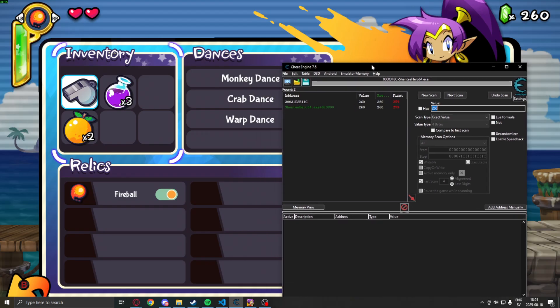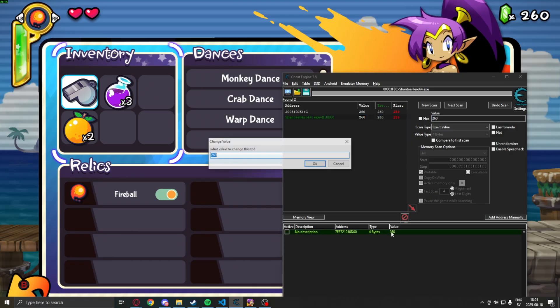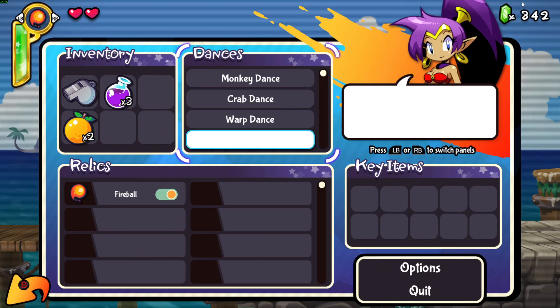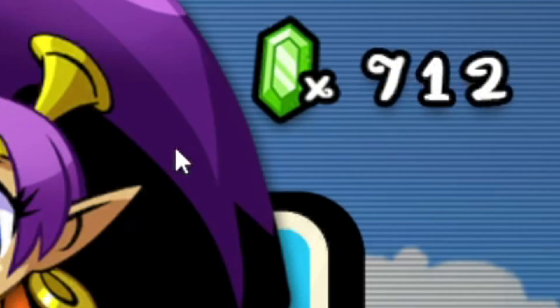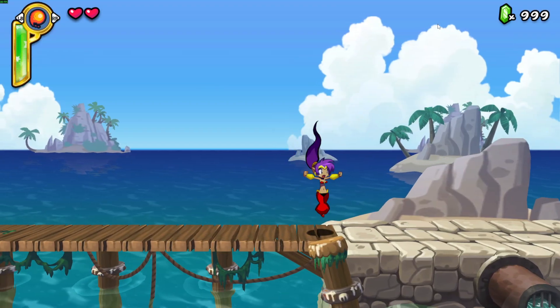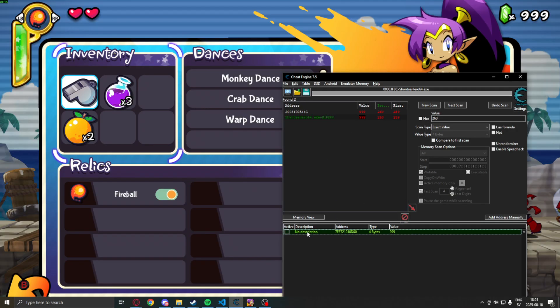After the second search, you can see that we only have two addresses left, which means we can test one of these to check if it's our value. We change the green one first because it's static, and you can see that our value changed in-game. So we found the address for our current gems in the game. We have the first value for our cheat menu — changing the gems.